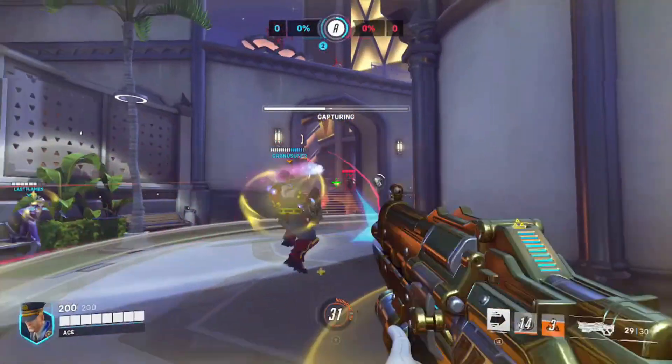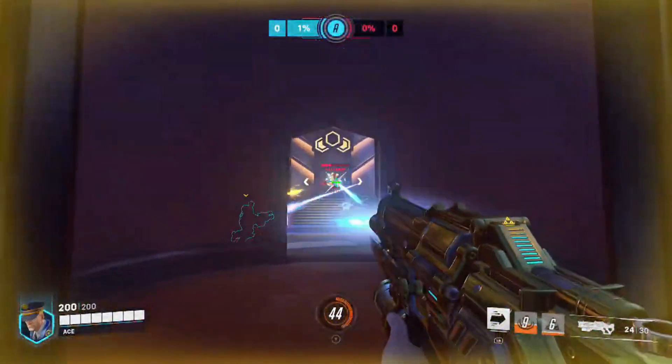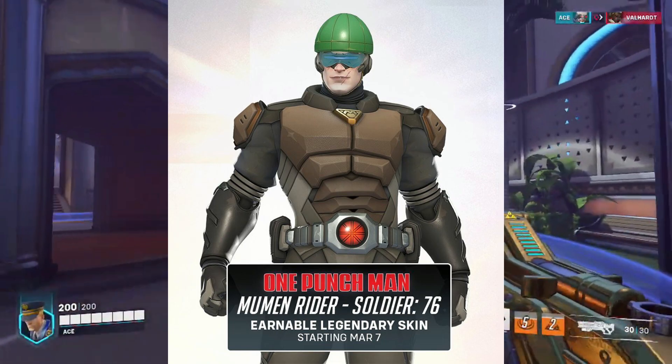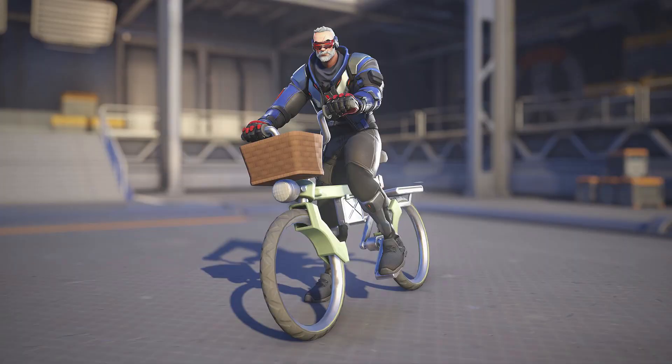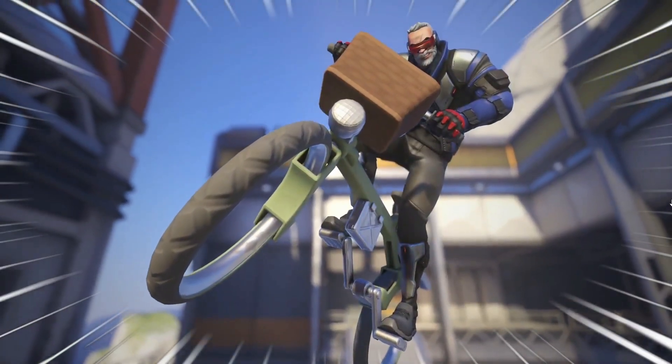The skins for Doomfist, Genji, and Kiriko can be purchased from Overwatch 2's in-game shop using Overwatch coins. The Soldier 76 skin and other cosmetic items — weapon charms, a name card, victory pose, and a highlight intro — can be unlocked for free by completing challenges.